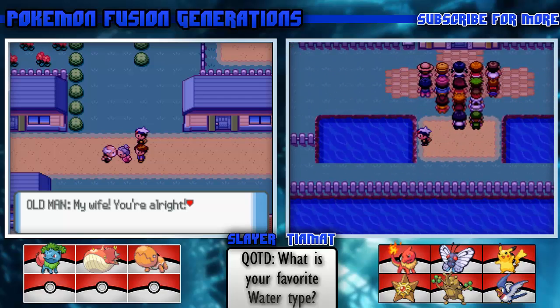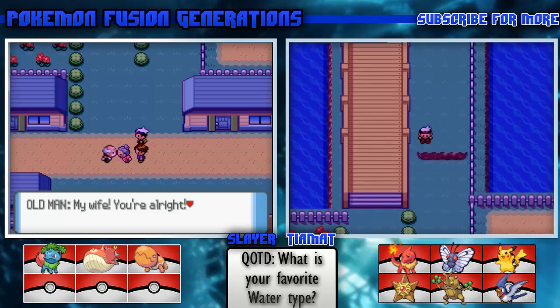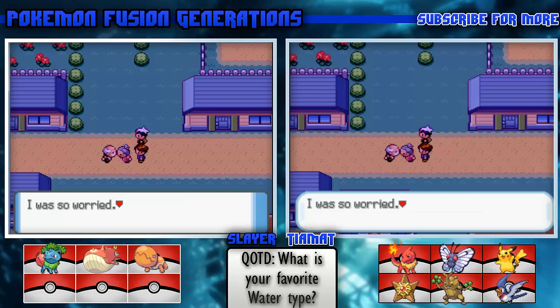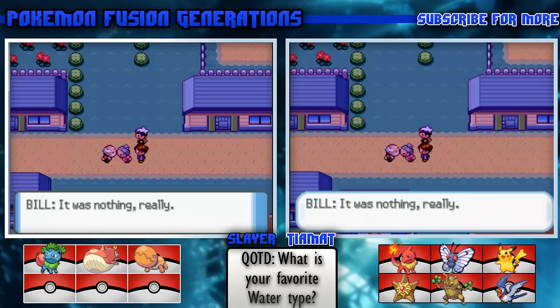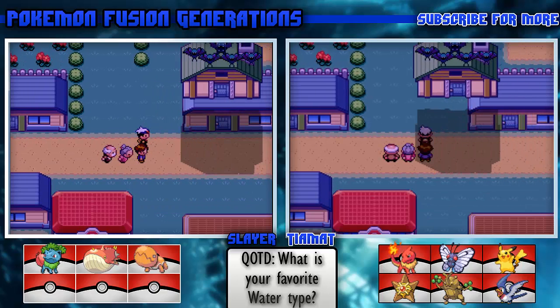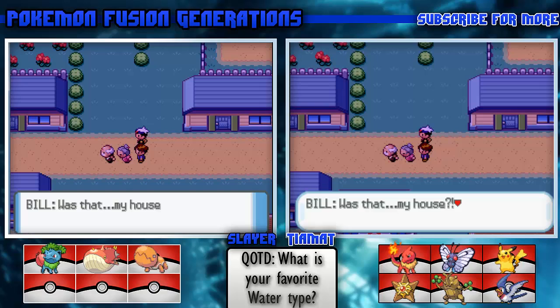I'll go the way where I don't have to walk around everything. We can hop over the ledge. The husband says: 'My wife - you're alright! I was so worried.' An Earthquake TM - not bad! What was that? A bunch of Zubat carrying a house! Hold up - one Golbat carrying a house?